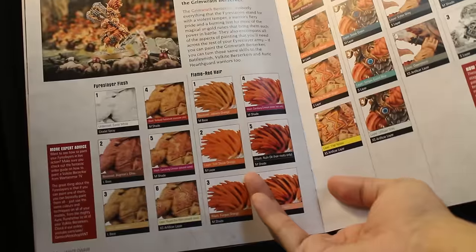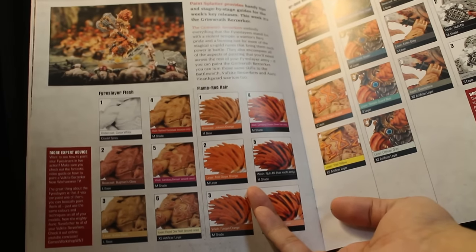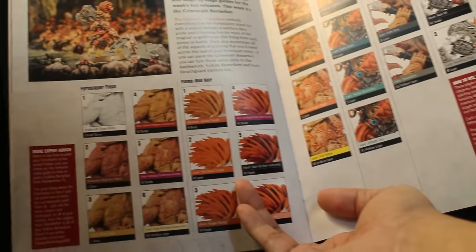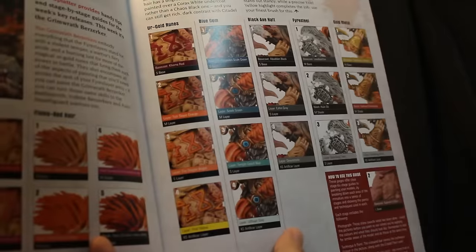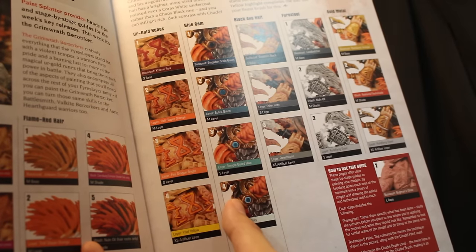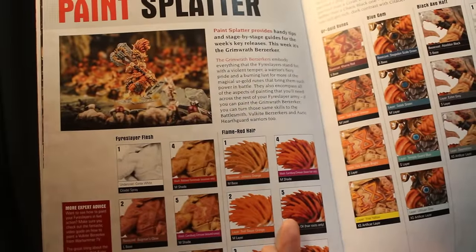Then you get to the Paint Splatter section. I think Paint Splatter has gone through a really interesting kind of metamorphosis. This is from the old Heavy Metal masterclass. These are made for the beginner painter, or the intermediate level painter who just wants to pick up a new army without worrying too much about technique - just thinking, what colors do I need to paint this model to get it in my army? Quick and very simple. When you take a look at the blue gem, their four-step process on painting a blue gem is so simple and easy. It creates a very passable product. If you want to get your models painted quickly, these are great guides.